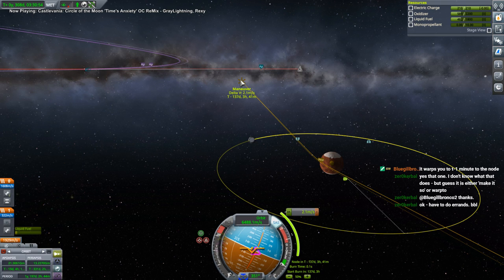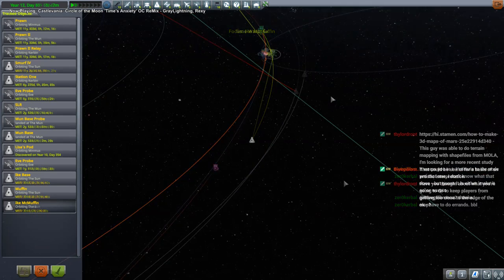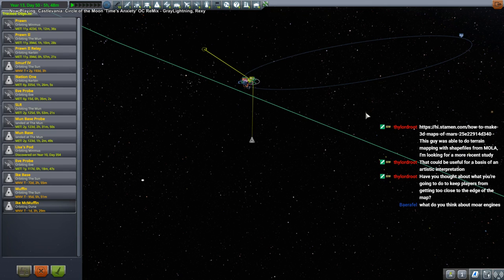We'll just use the tracking station for all this stuff. At least the crewed missions don't have to worry about comms. So the first one is going to be Ike McMuffin. The play area is going to be less than the edge of the map, so there's going to be territory where they can't go — they could fall off the edge, like a good old-fashioned flat earth thing.